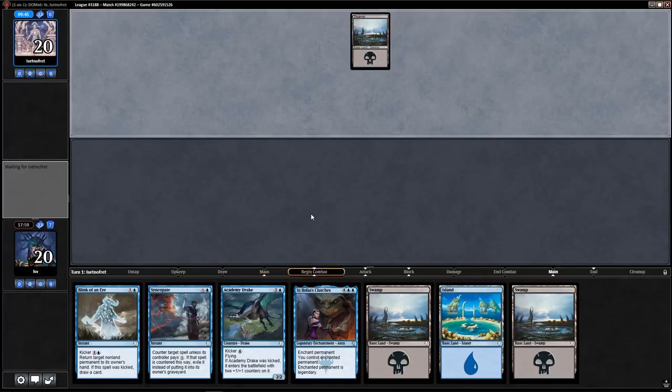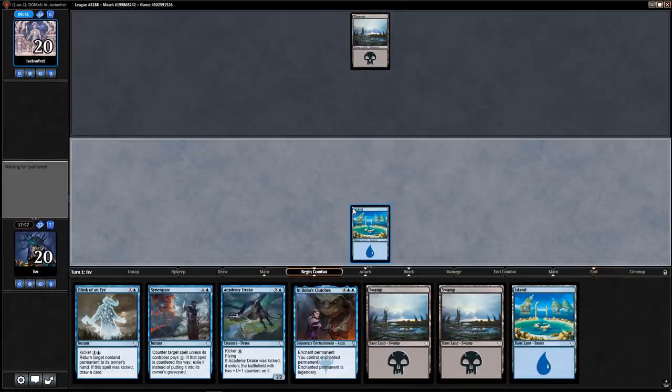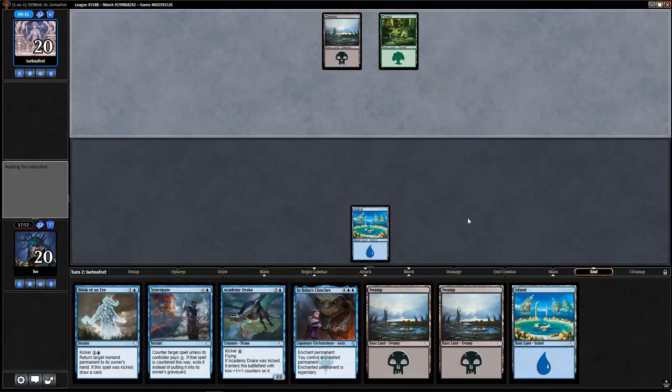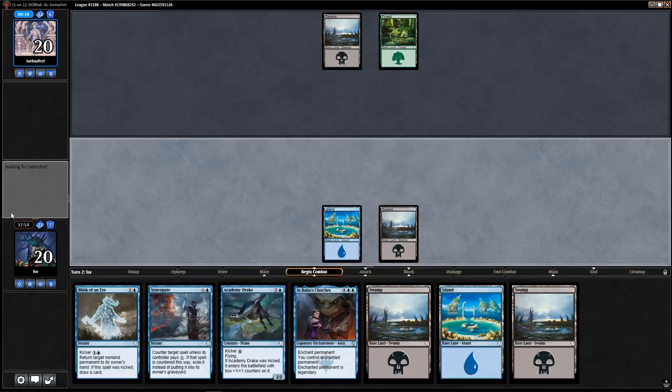Island — would not be a bad draw, yes there's an Island. Skittering Surveyor is always a good draw too. The going-second with Syncopate plan appears to be working so far. Drawing two lands in a row is good — now let us not draw land for a bit.